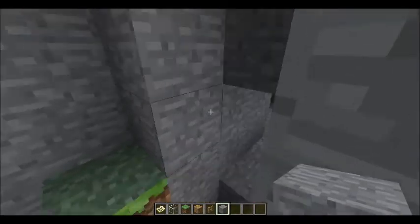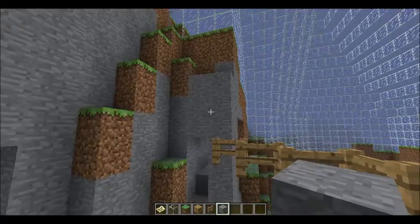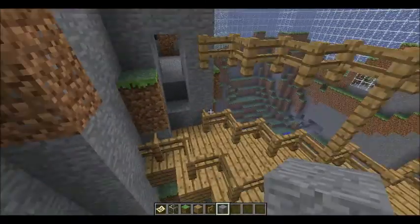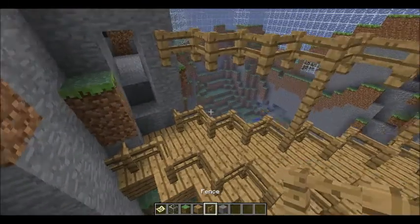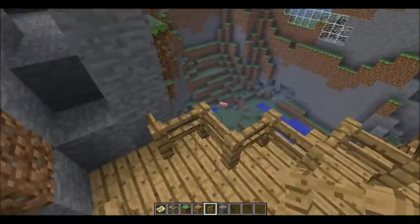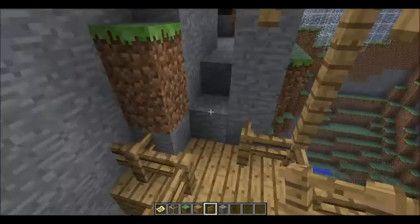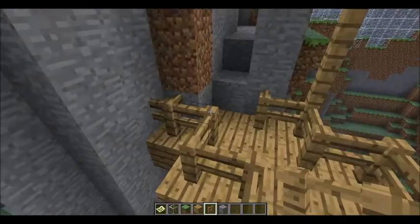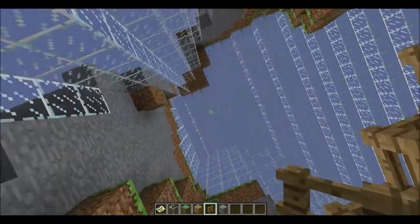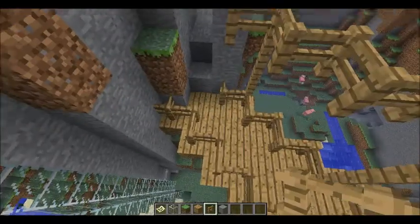I don't want this big gap here — I want to make it look like it's actually there. That looks pretty good and it looks like the wood already connected. Let's go ahead and put another pillar right here. You have to look up and it takes multiple times to do it.